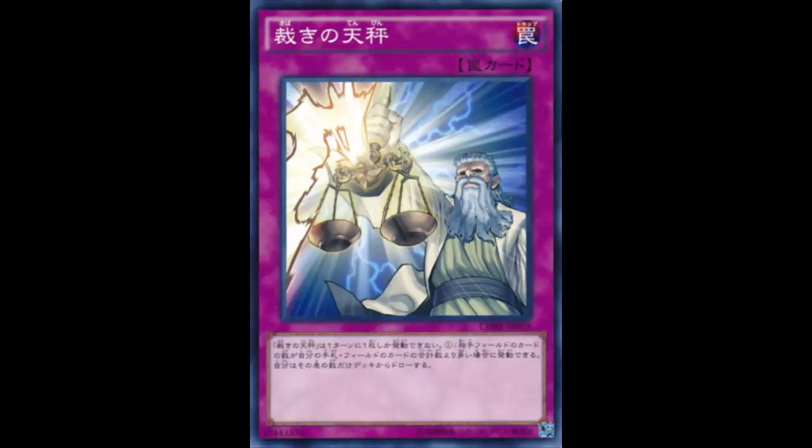With Judgment Scales, you have to draw into it and it's a trap card, so you have to wait a turn. Also, this card doesn't count hands like Exit Time does - your opponent can have like ten cards in their hand and two on the field, and if you activate this you're only drawing up to two. This card counts your hand and your side of the field, while only comparing against your opponent's cards on the field. If your opponent's field alone is more than your hand and field combined, you're in some really deep trouble.